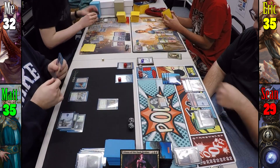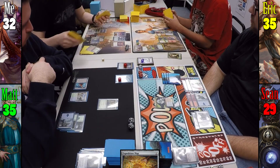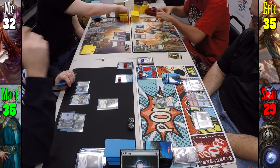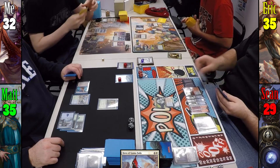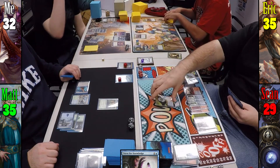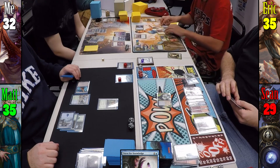I uptick Liliana to find a Swamp, cast Expedition Map, and crack it to find Deserted Temple. Eric misses his land drop, casts Sol Ring, then recasts General Tazri and finds Hero of Goma Fada before passing. During Sean's main phase, he plays an Island and casts Thirst for Knowledge, drawing cards and discarding 2 lands. Moving to combat, Mizzix attacks Liliana for 2.